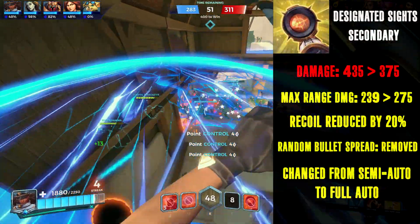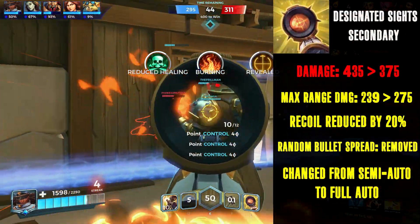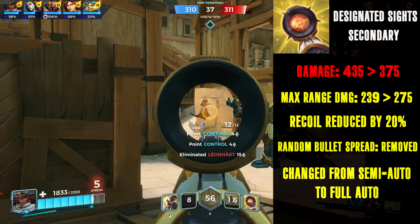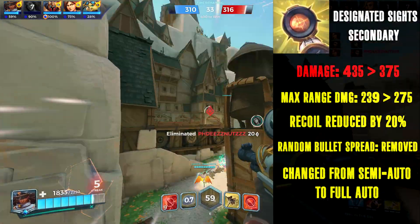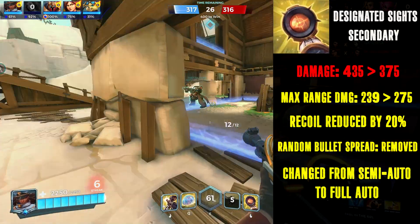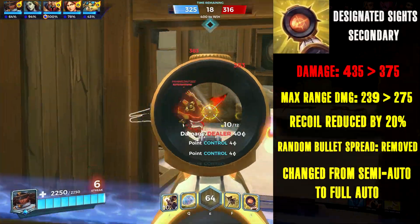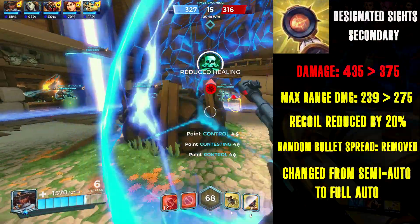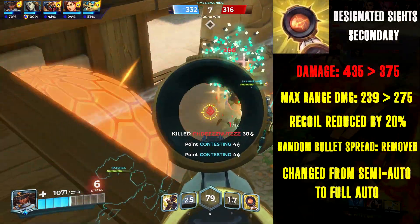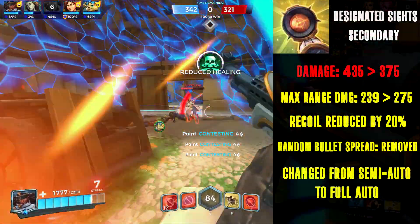Of course, all these changes come at a cost. The damage per shot on the scoped fire is being lowered from 435 to 375 a shot, bringing the DPS down from 1450 to 1250. My main reason was to discourage using the scoped fire for close-range encounters — the lower DPS will help create that distinction between primary and secondary fire. Another reason is to compensate for the weapon being much safer to use at range. Currently Octavia's scoped fire has one of the highest DPS's in the game, and keeping that while also making the gun better at range would make it miserable to fight against, doubly so with Octavia's new talents.